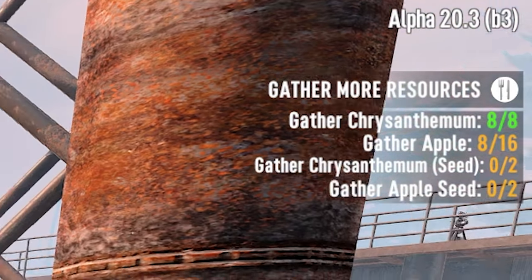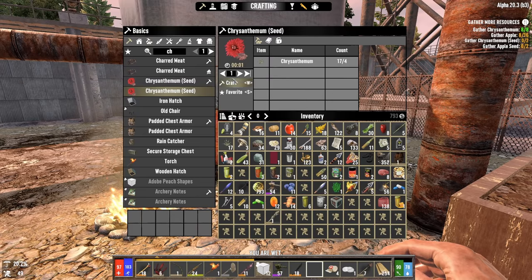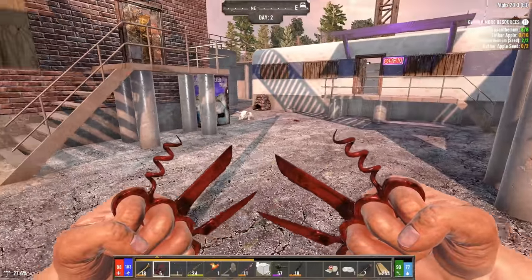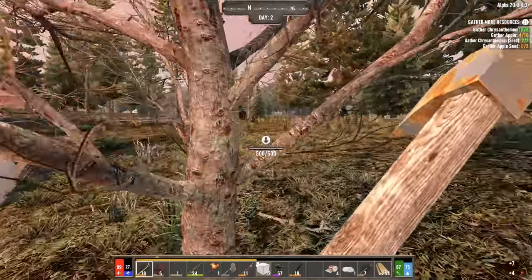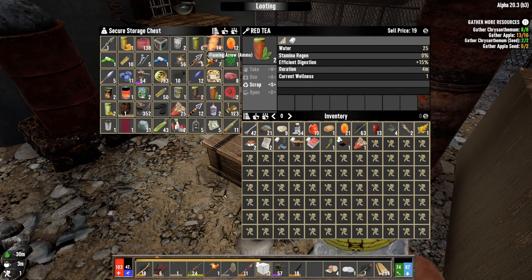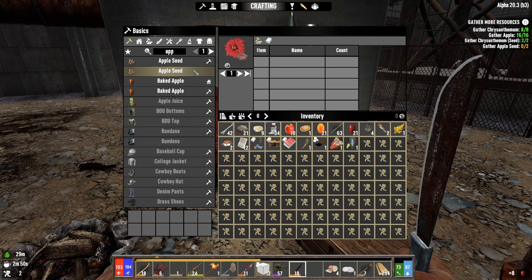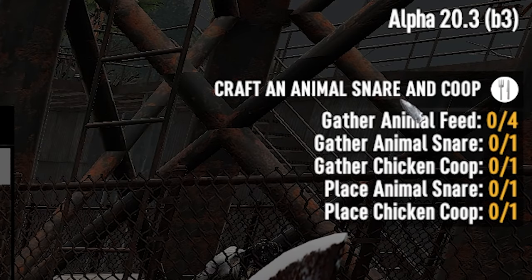Now it says I have to gather some apples, some chrysanthemum seeds, and some apple seeds. I can do the chrysanthemum seeds right now. Let's put the knuckles down instead of the club - we'll use these for a little bit - and let's go see if we can find some apples. I'm finally back. It took me forever to find those damn apple trees. Should have a couple apples right there, and then I can make apple seeds. Only need two of those. Now we are on to crafting an animal snare and coop.